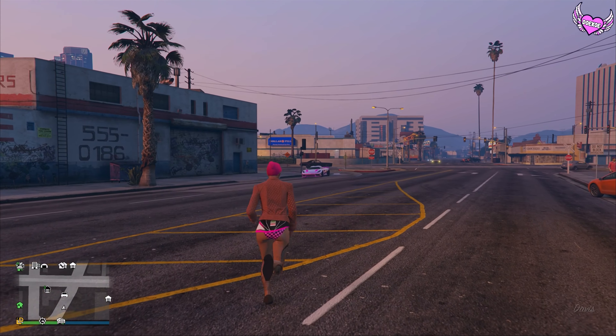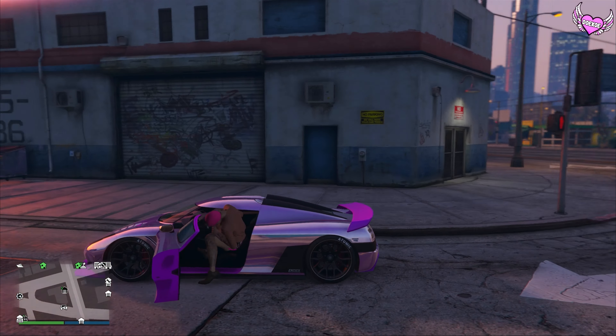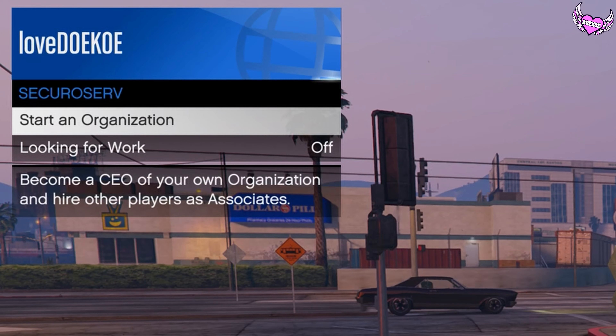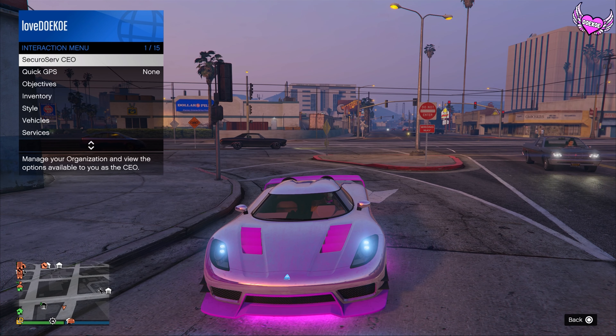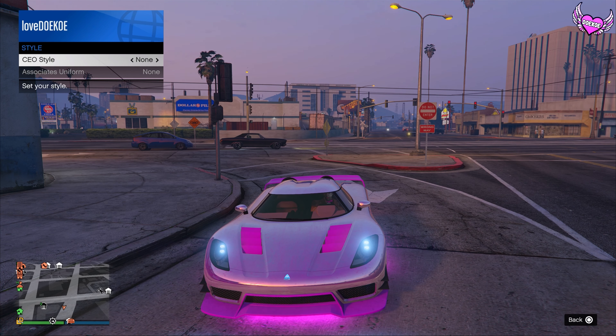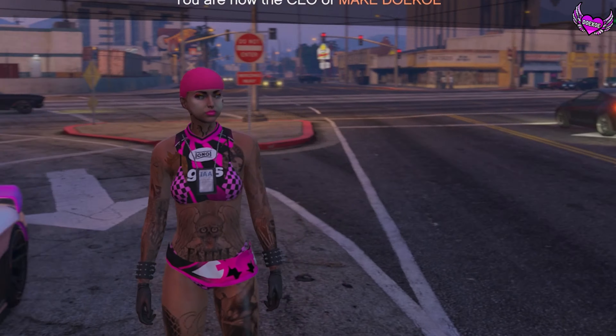Now you can quit the mission through your phone. Once you're back in Online, make your way over to a car — it can be your car or any random car, it really doesn't matter. Get in your car and open up your interaction menu, go to SecuroServ and start an organization. Open up your interaction menu again, go to SecuroServ, go to Management, go to Style, switch one time to the right and one time to the left.